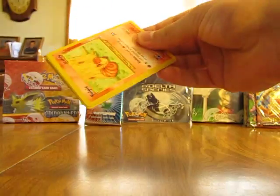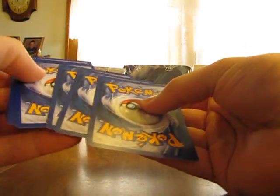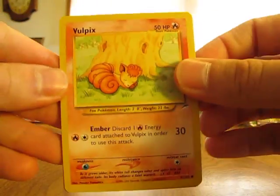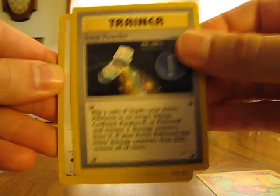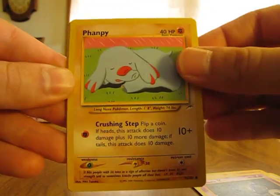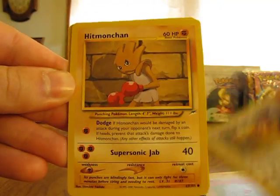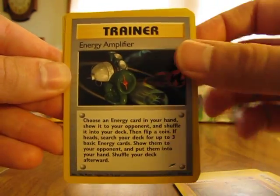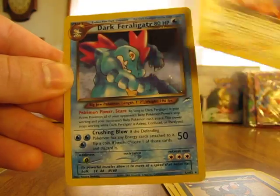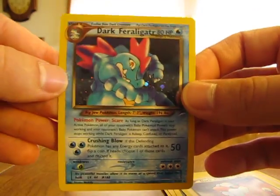Yeah, they're not opening too well at all. Like I was saying, hoping for that Shining Charizard. We have a Vulpix, Heal Powder, Dratini, Unknown V, Fanby, Jirafraig, Hitmonchan, Energy Amplifier, Houndour, Dark Flaffy, and Dark Feraligatr. There's a nice holographic card.